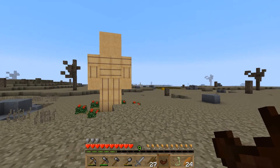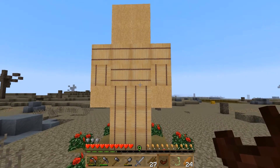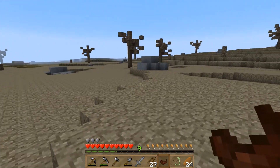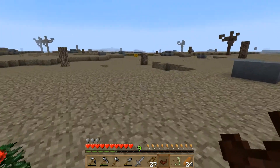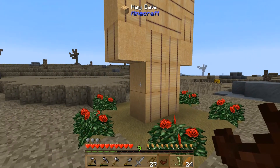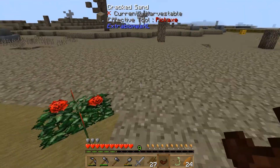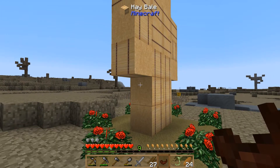I'm back but haven't made it to the ocean yet. I wanted to show you what I found — this is a Wicker Man, made of hay bales. If you cut these down and put them in a crafting table, you get wheat, so it's a really good early-game source of food. Be careful though, there's actually a zombie spawner underneath it.